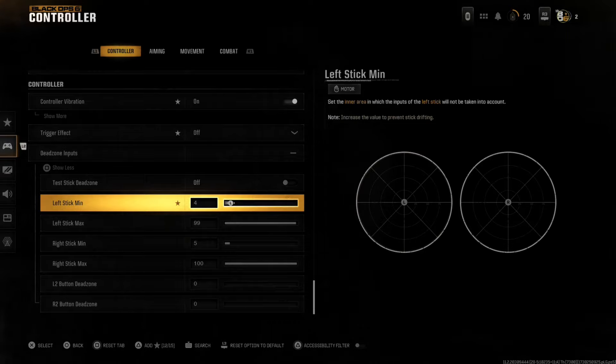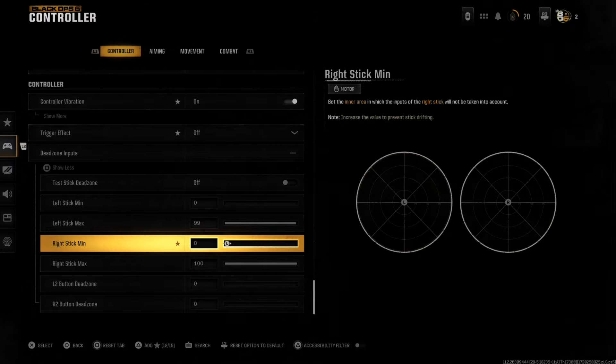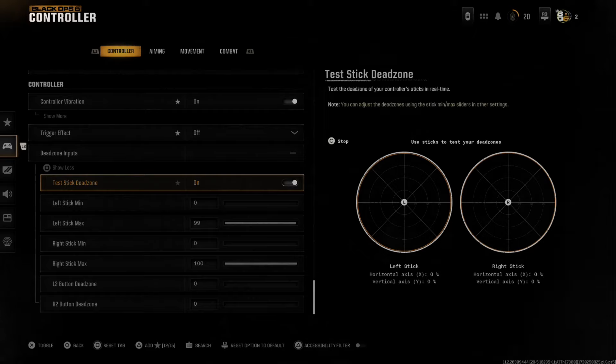We can go down below and test this out at the 0 value as well. Turn this on and at zero I don't have any stick drift either.